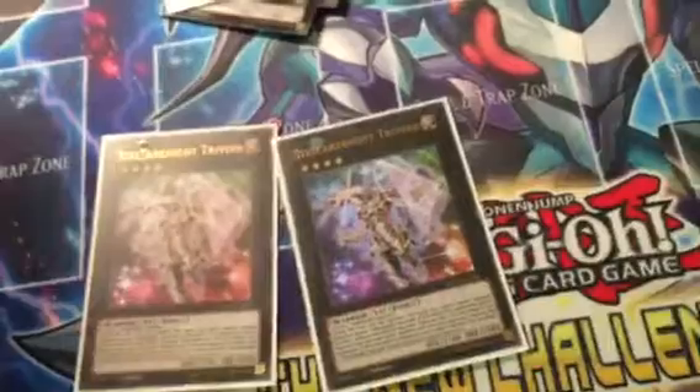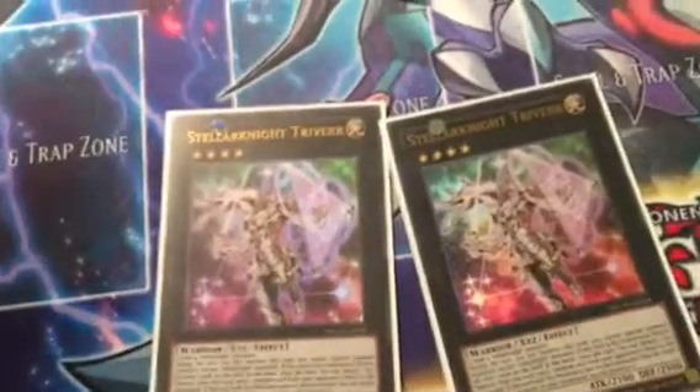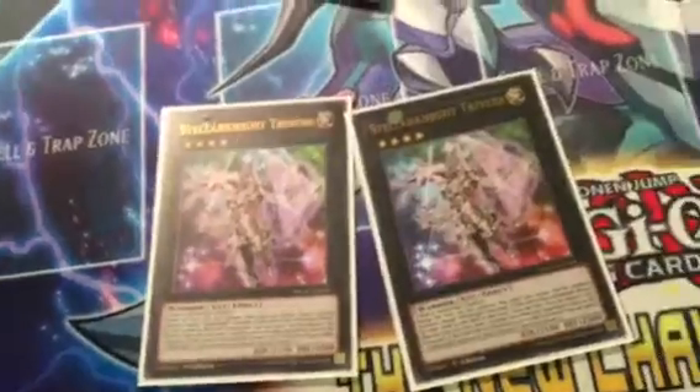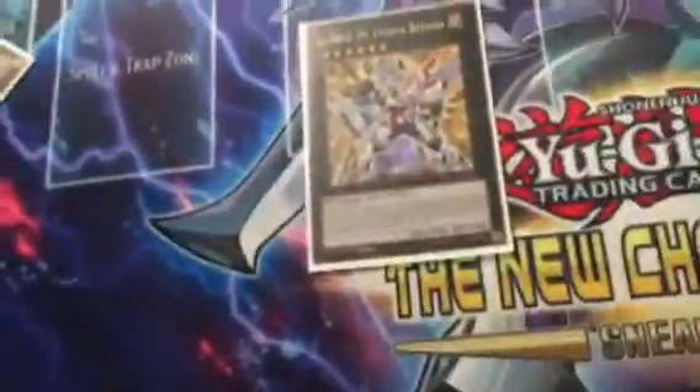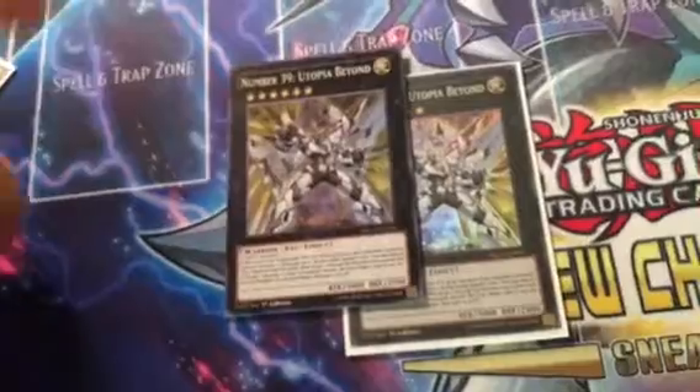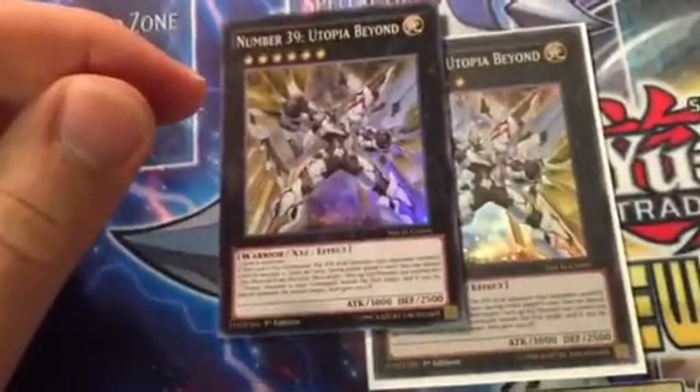Next, we got two Stellar Knight Triber. He's really good for the Stellar Knight deck — I advise using him. He's the Compulse for the deck, and then he's just even better. Next, we have two Number 39, Utopia Beyond. This guy's really good in Hieratic and maybe Hazy Flame. Who knows?